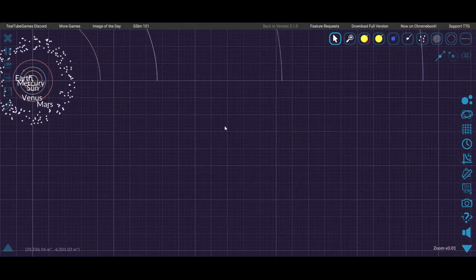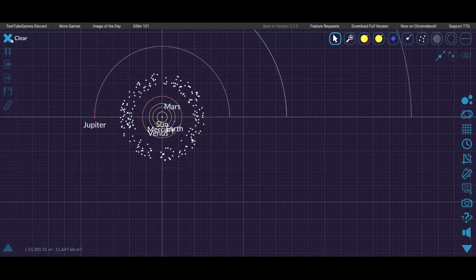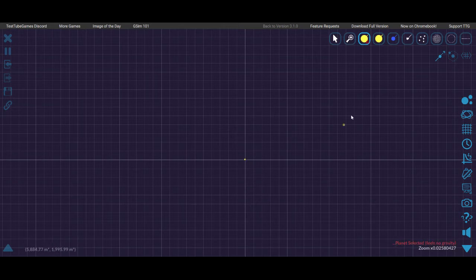I guess they actually did a pretty good job. So our job is to make our own stable system — it wasn't that original though. Okay, so the center is also fixed — I'm using one that cannot move around — and then I'll just do this, this, this, and then I'll put some moons to orbit around these planets. I think we can try this out.